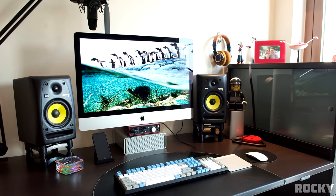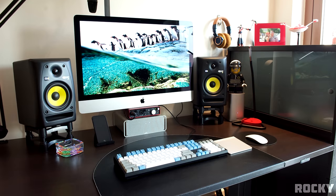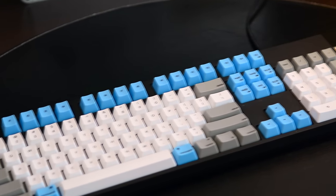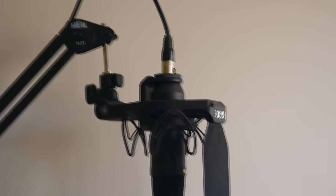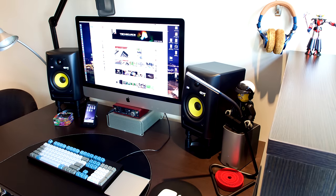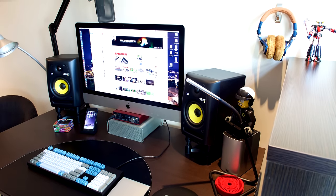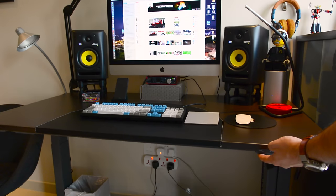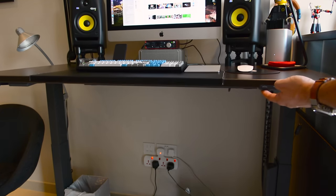Last but not least we have Rocky, and it looks like a productivity setup with the 27-inch iMac, the Magic Mouse, and trackpad. On the desk we have the WASD custom-made keyboard, KRK Rocket 5 speakers, and a Rode NT1 mic hooked up to the Hale boom arm. I like the fact that you hung your M50Xs on the wall and the speaker is on the ISO Acoustic stand. Everything is nicely organized and you did a phenomenal job on the wire management — I'm really impressed you were able to hide the wires on an adjustable desk. It's definitely not an easy task.